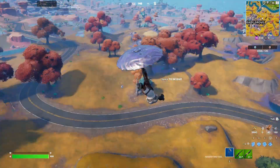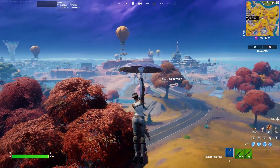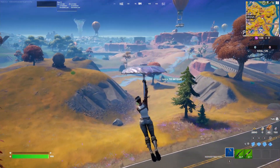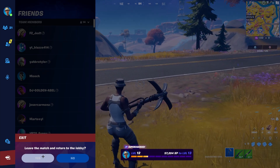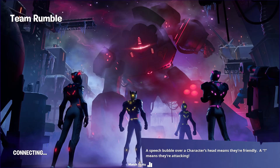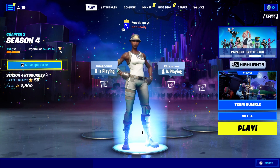Once you have eliminated yourself three total times, make your way back into the Fortnite Battle Royale lobby by leaving the match. Open up your menu, go to the last tab, and press Return to Lobby.